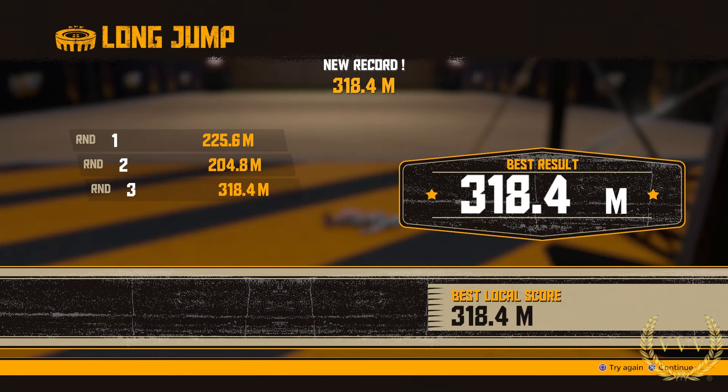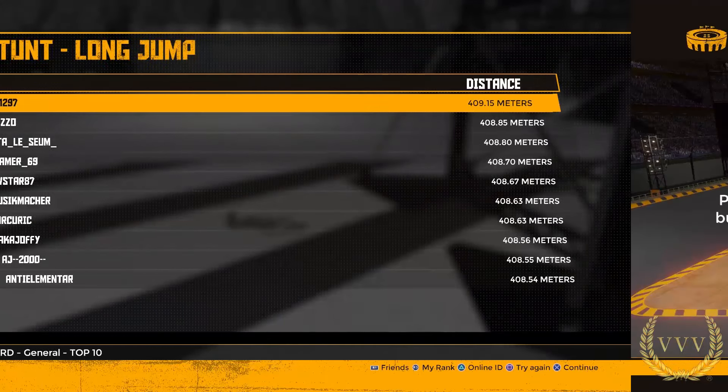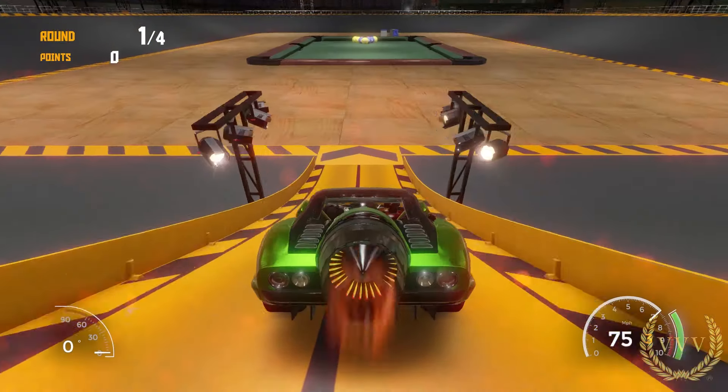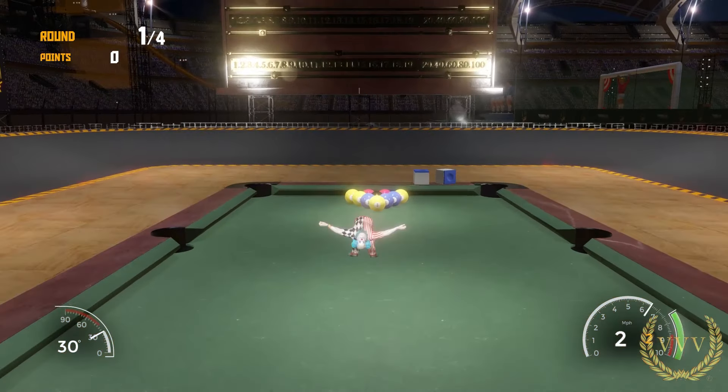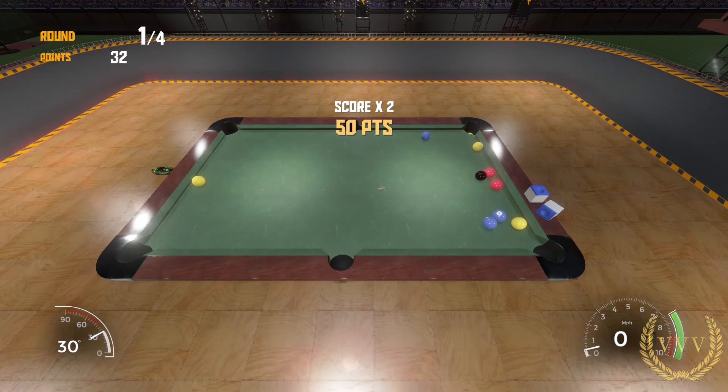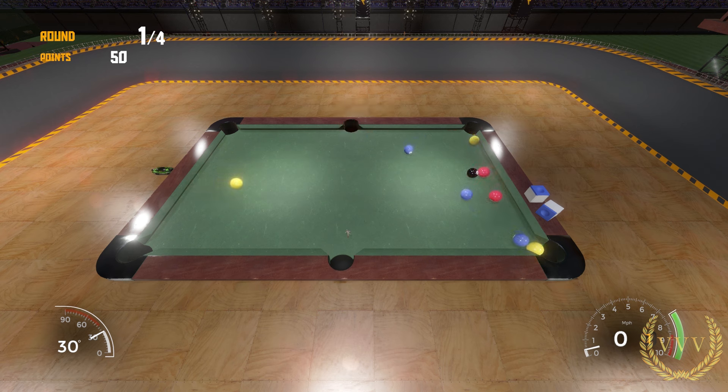Let's move on to the next stunt. This is billiards and I'm going to set a goal of 200 points. Very shallow angle — 30 degrees — and look at that, we get one, maybe two on the break. It is two balls on the break: 100 score.